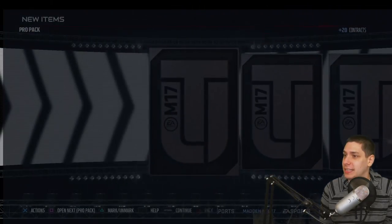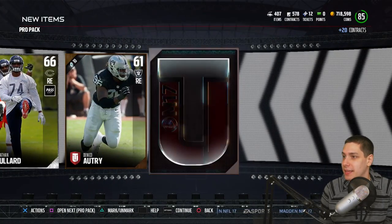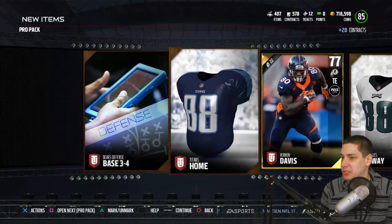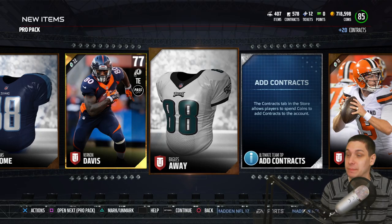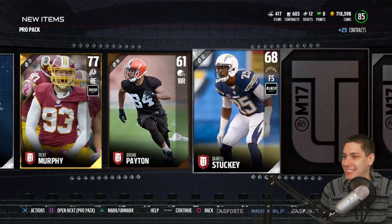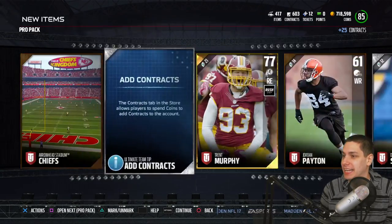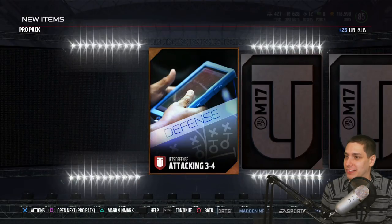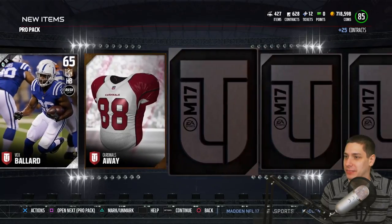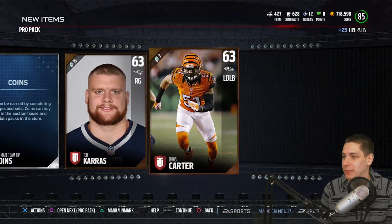Continuing on to the next pack. Still haven't gotten any Elites yet, but we'll guarantee ourselves at least a couple today — at least one out of the guaranteed Elite player pack unless this game trolls me, which I suppose it possibly could. It's happened in the past. Nothing out of these packs so far; standard Pro Pack luck. Just the Mutt Gear collectibles, which I don't hate, but they're not really anything special.